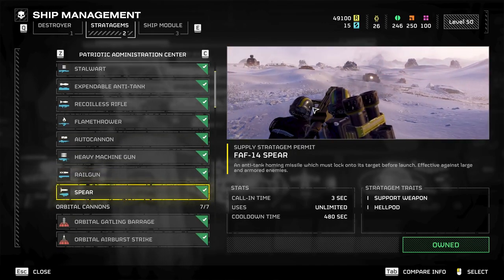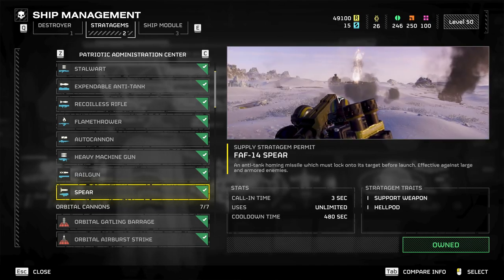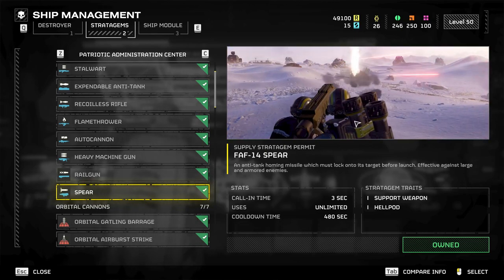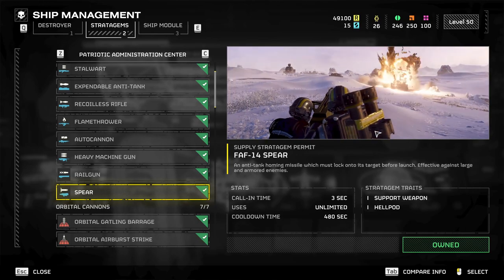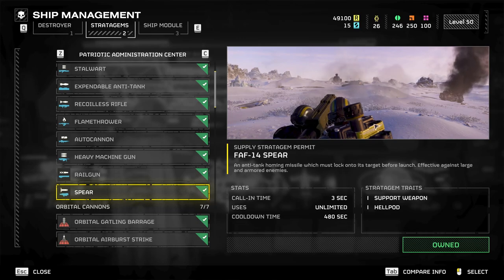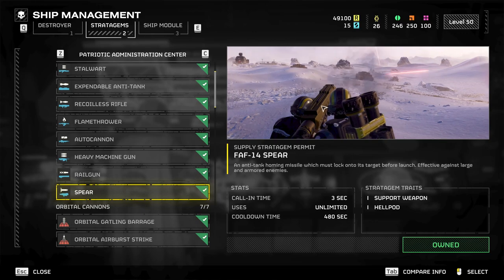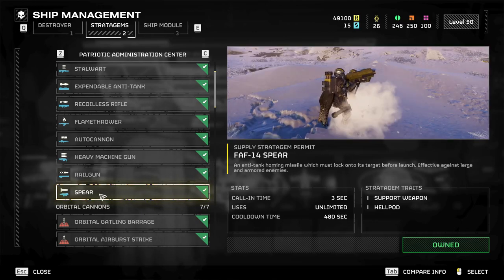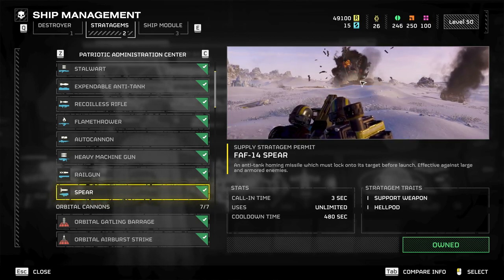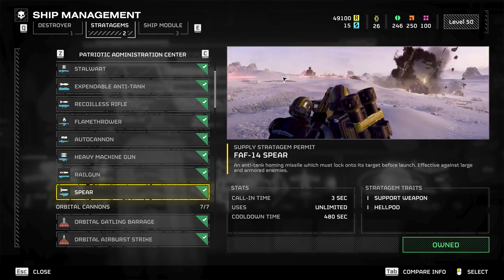Spear — this thing is absolute ass. As of 3/28/24, this does not work well. This needs to be fixed. If this ever gets to anyone with influence — take this away from the backpack requirement and let anyone running up help reload. This is totally a waste of time; you can't be doing this on harder difficulties like seven and above — you're going to get rushed down. The primary reason this sucks is it does not lock on reliably. You'll get some shots that go green and then yellow, some that zoom in and then back off, and you're like 'what the fuck?'